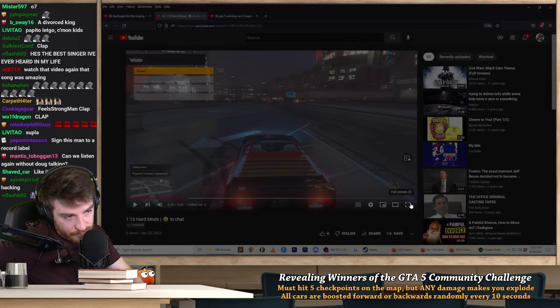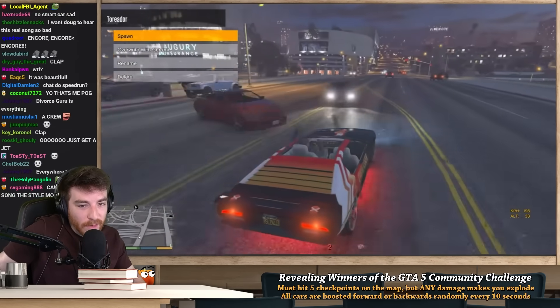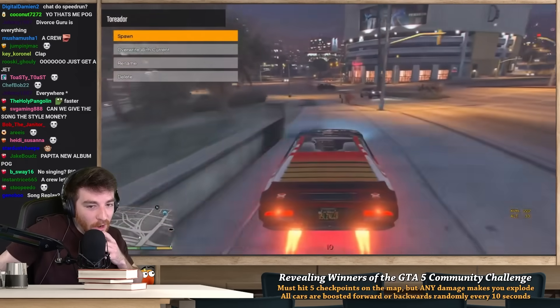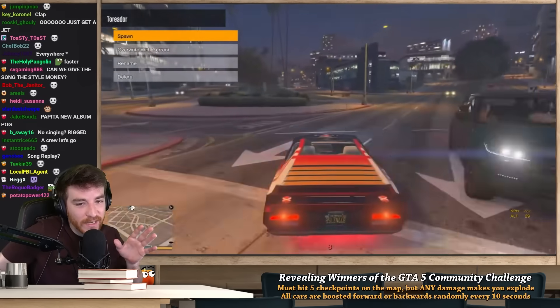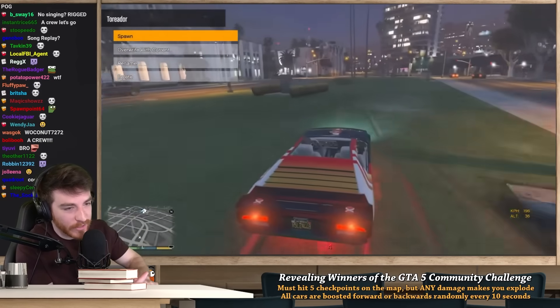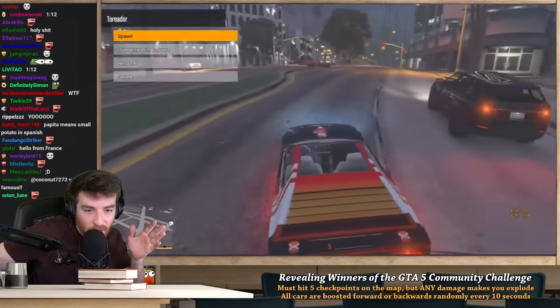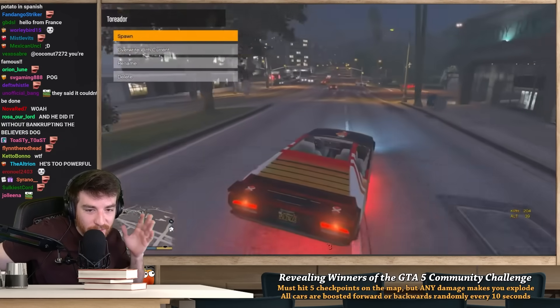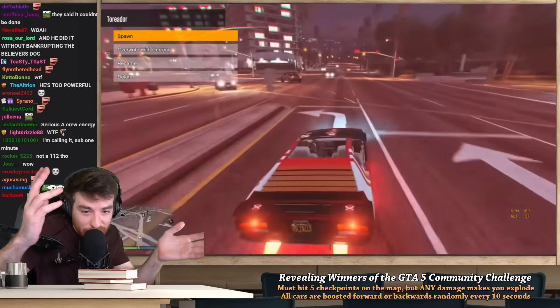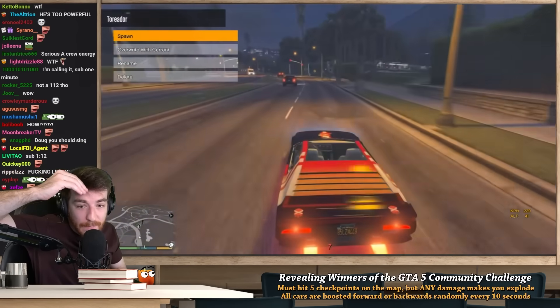Then we get this run from Coconut7272. This run is a 1:16 on hard mode. As a reminder, 1:16 is the record for easy mode by Fargem — this is the same thing but with more cars and more chaos happening. It's basically just full sending it on every single intersection. I can't even imagine how many attempts this took to have things just barely work out in his favor on top of just driving pretty much perfectly.